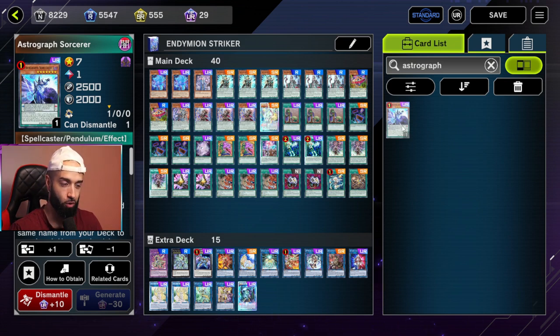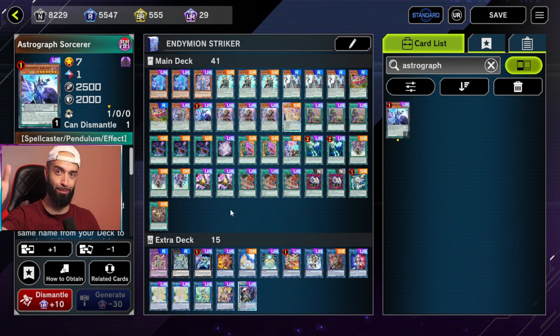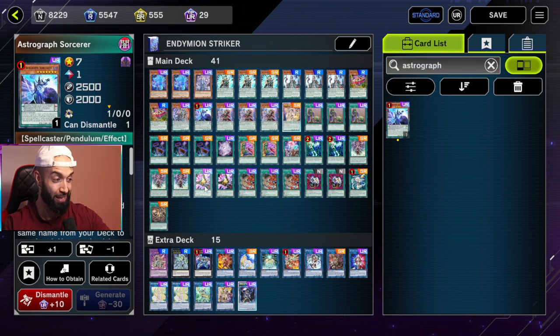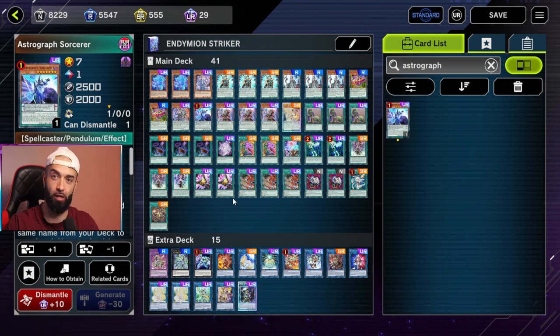Astrograph is an amazing card for Pendulum players but it's win-more — it opens a lot of plays when you're already winning. This is an expensive deck — let me know in the comments if you want a budget alternative. With Endymion you play seven out of 20 non-draw cards: Talents, Econ, Engage, Widow Anchor. All the other 20 are draw cards — three Upstarts, three Into the Void, three Spellbooks, two Blue Boy, Desires, Chicken Game, Engage, Talent — they all draw. Crowley draws two more, Electrum draws — you always see one of those seven to take their cards. You're never really locked.